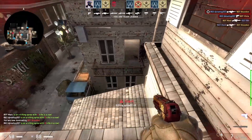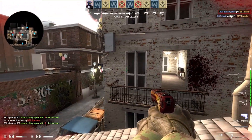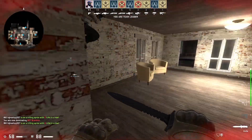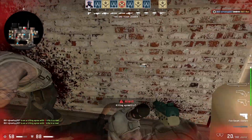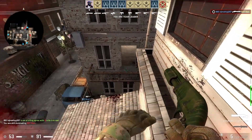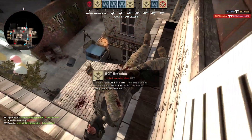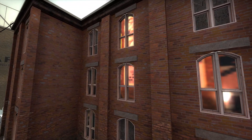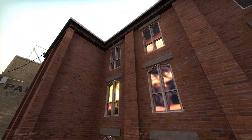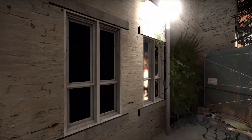The map has a few other minor problems that really wouldn't take a lot of work to fix. I repeatedly found bots stuck in the corner of one of the apartments, and they also don't know how to climb over this fence. The reflections are also a bit weird — they don't appear to match up in most places, and some windows are just blacked out entirely.